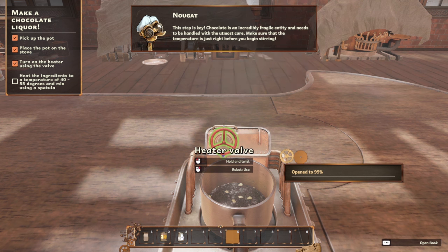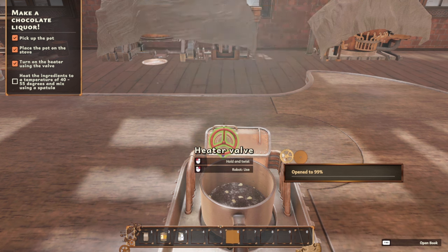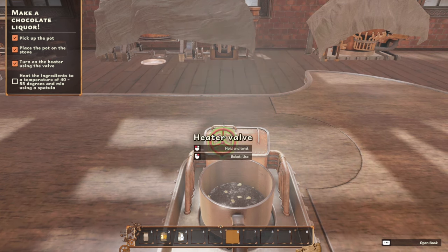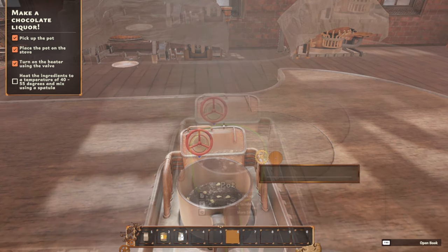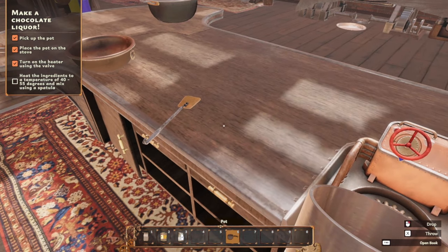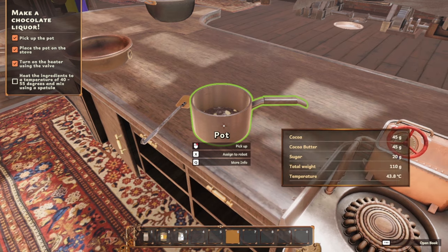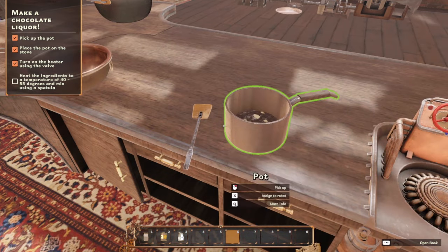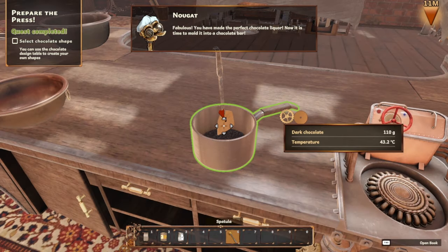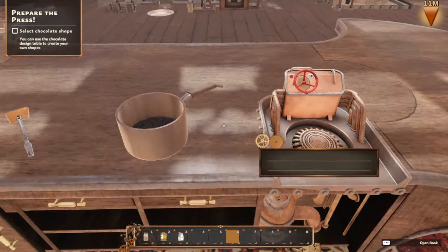This step is key. Chocolate is an incredibly fragile entity and needs to be handled with the utmost care. Heat the ingredients to a temperature of 40 to 55 degrees. We got the pot. Okay, we did that. And then mix. Hey, there we go! Select the chocolate shape.